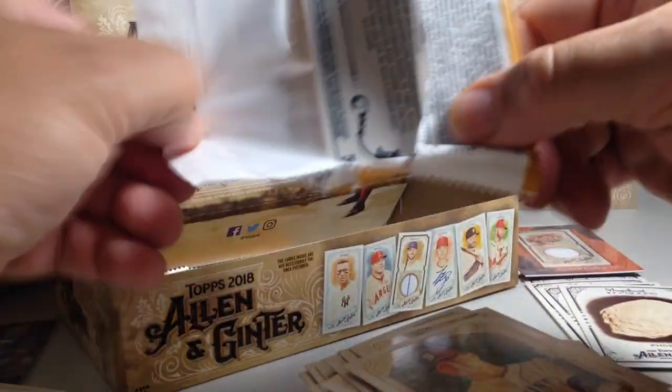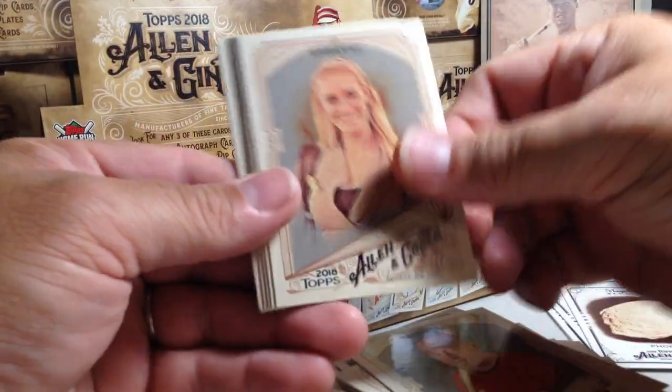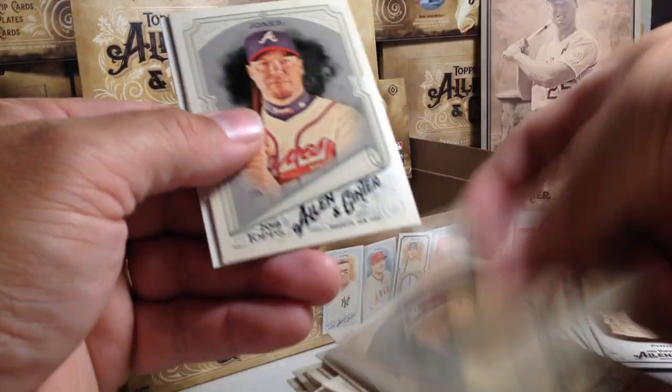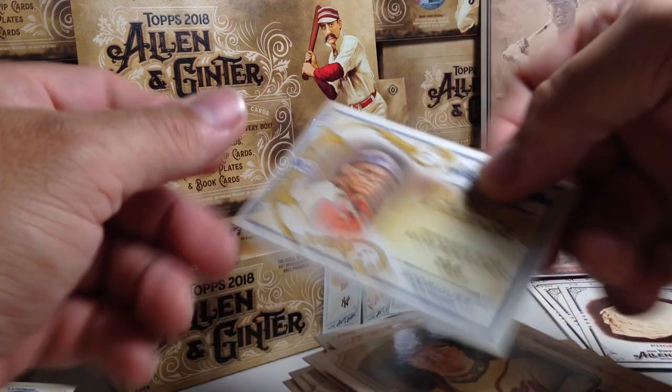We've got three packs left. Jeff Bagwell, Paige Spiranac, Lucas Sims rookie, Andy Pettitte, Don Mattingly, Chipper Jones, Joey Votto mini, and Pedro Alvarez.